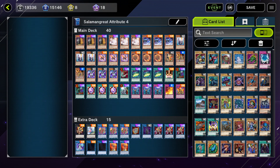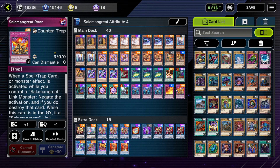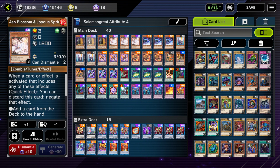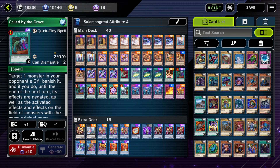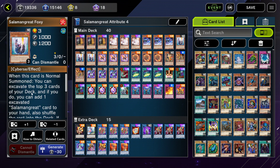Last but not least we have Salamangreat, and this deck is pretty much full power — save for not having Access Code, everything else is fine and powerful. Salamangreat is a link-based deck that gives you space for enough hand traps and disruption, has enough consistency to go into double-digit turn grind games, can recover really well, and has access to Salamangreat Roar for an omni negate and Salamangreat Rage, a really powerful destruction trap. Hand traps: Ash Blossom, Maxx "C", Infinite Impermanence, Cross Out, and Called By. Harpy's Feather Duster for backrow removal.